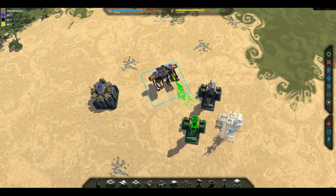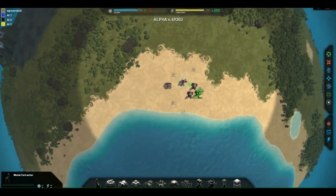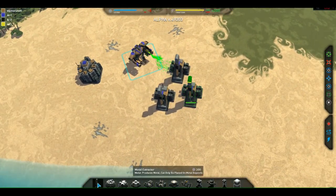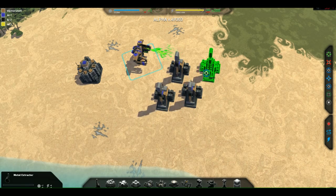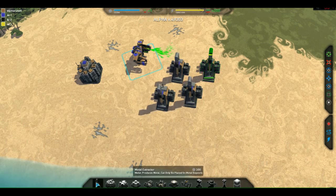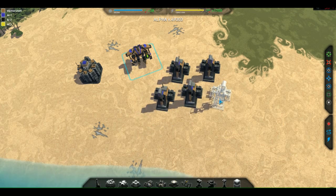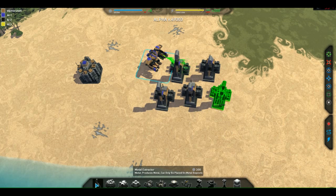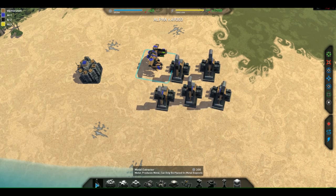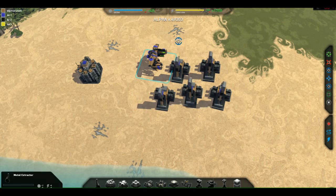I'm just going to build a few more of these, since there are no other human players in this game. Notice how the negative number up there is no longer negative when I'm building this — that means I have enough metal income to actually produce this building, which costs 300 metal. When they get through the alpha, they will also give you build times, and the game will work out that 300 metal across that build time equates to an amount per unit time used and spent, giving you your economy impact.